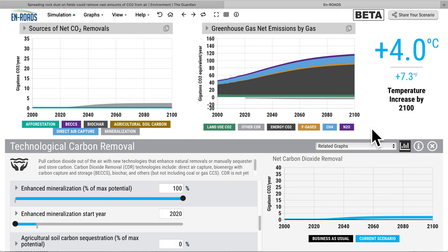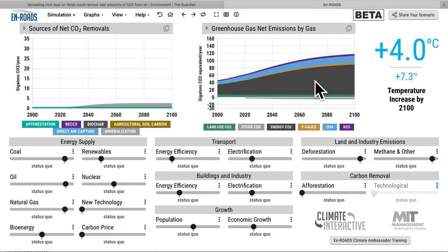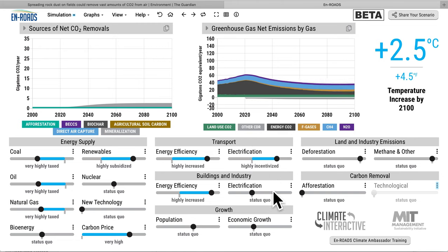It would be an exaggeration to call that 'vast' relative to the burning of coal, oil, and gas, and also the methane and other emissions and forestry emissions. It is part of a possible suite of policies. We know the kinds of things necessary: keeping coal, oil, and gas safely in the ground, encouraging renewables, energy efficiency, electrification, cutting deforestation, reducing methane, and other approaches.